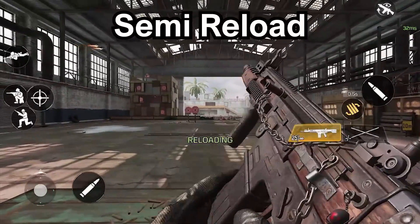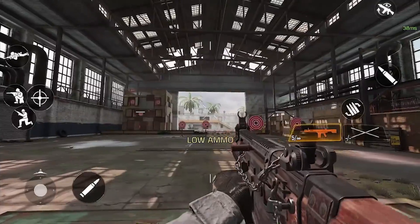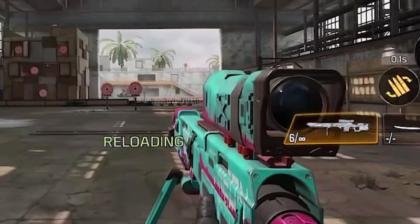There are two types of reloads. The first I like to call the semi-reload, and this is when you reload your weapon when there are still some bullets left in the mag. The second type is the empty reload, and this is where you have no bullets left in the mag and your weapon automatically starts reloading.